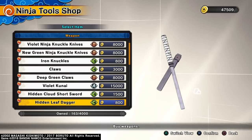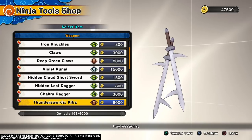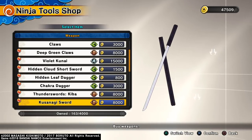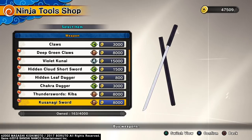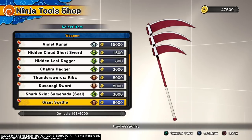You get the kunais as well. For range, you get the hidden cloud swords, leaf dagger, chuckle dagger, but you also get the Kiba swords - you can just buy them straight away. And you get the Kusanagi sword, which is basically Sasuke's sword, so you can buy Sasuke's sword for your range character after tune-in.